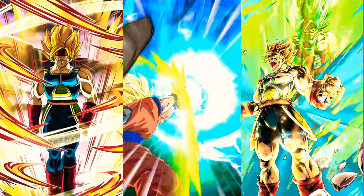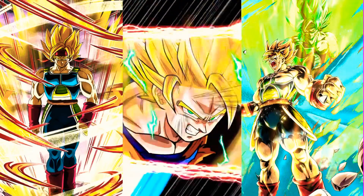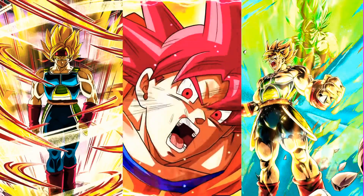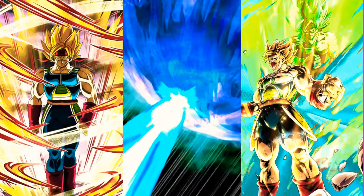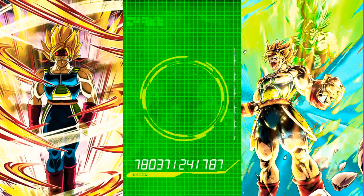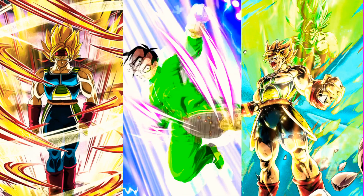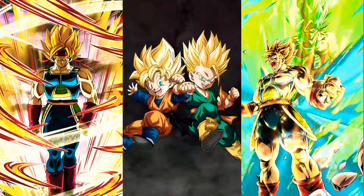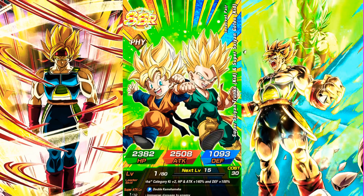Alright guys, so like I said we go in for the full rotation which is three multi-summons, so this one we're guaranteed a featured unit. And we're going in - Goku Black rift! Wow! So this is a guaranteed Trunks and Goten and Super Saiyan Gods. We've got three SSRs. If we can get Krillin in this as well I am literally done with this banner and I'm out.